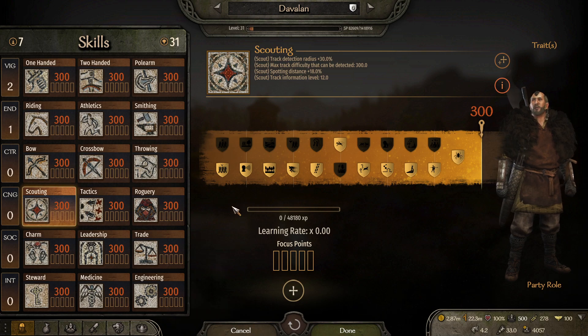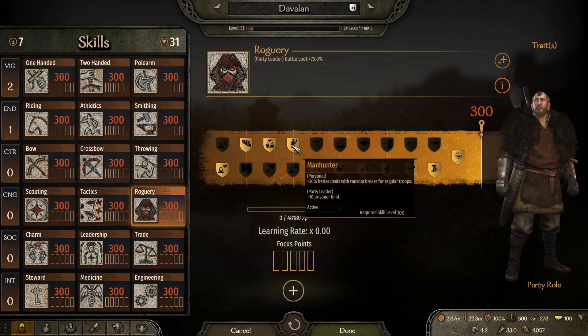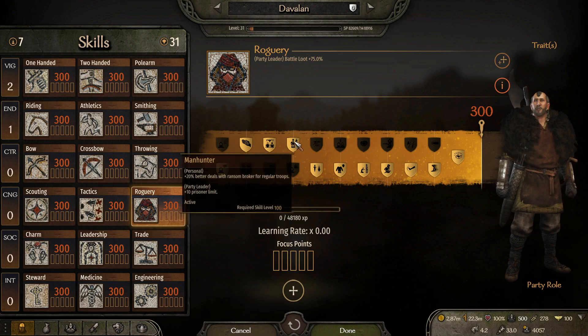And lastly, we have the roguery perk at 100, called Manhunter, which gives us plus 10 prisoner limit once again.